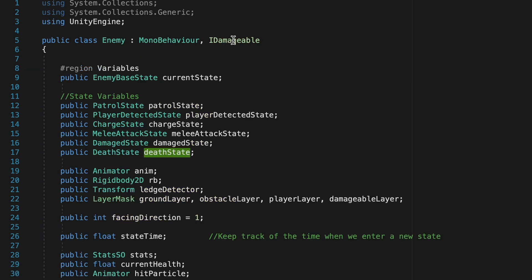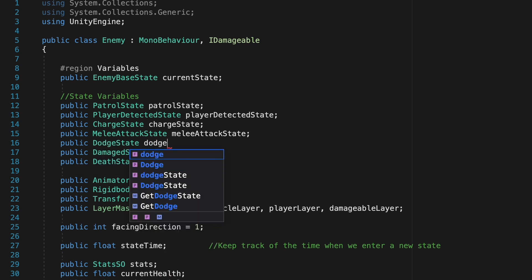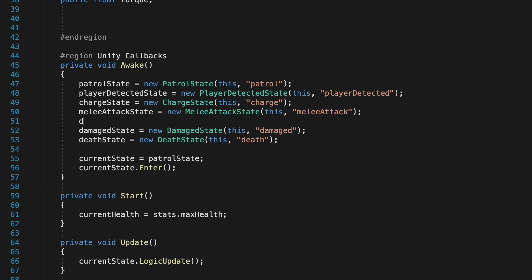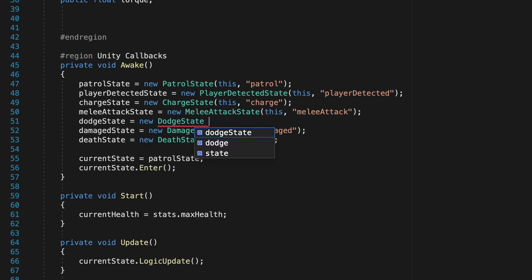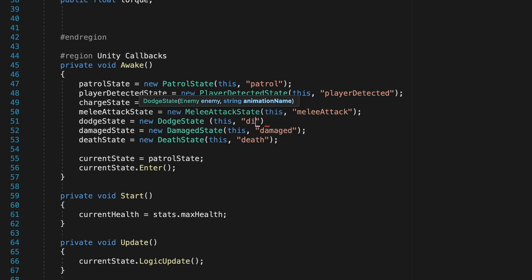Before we go any further, let's pop over to our Enemy script and add the new state. Place it below MeleeAttack since it fits around the attack state. Make a public DodgeState called dodgeState, then initialize it in Awake: dodgeState = new DodgeState, passing along this script as well as a dodge animation string.